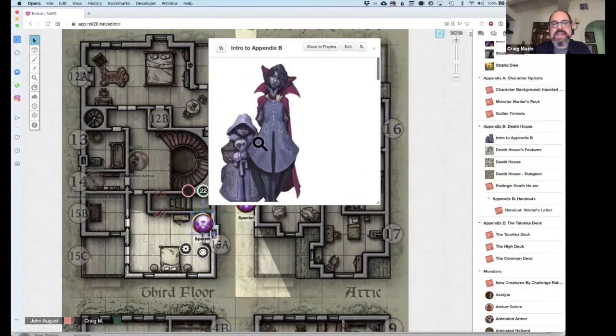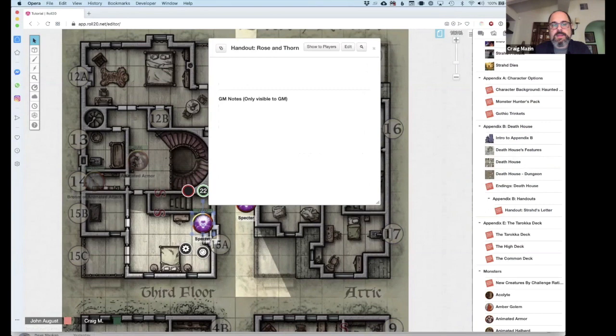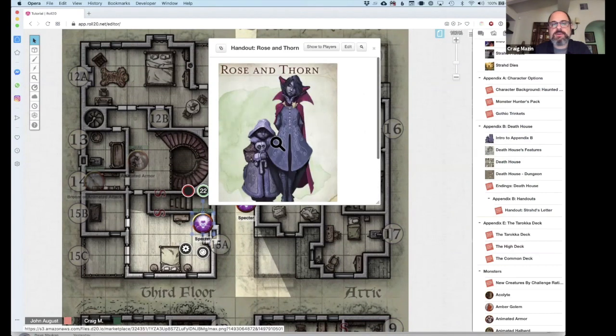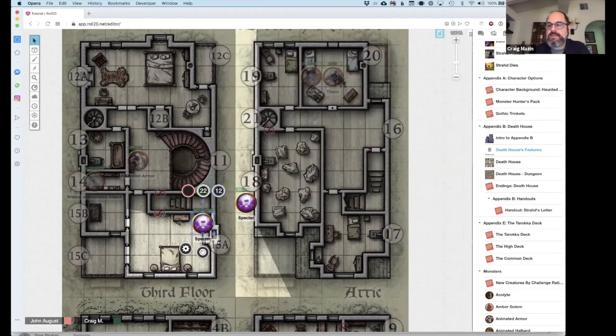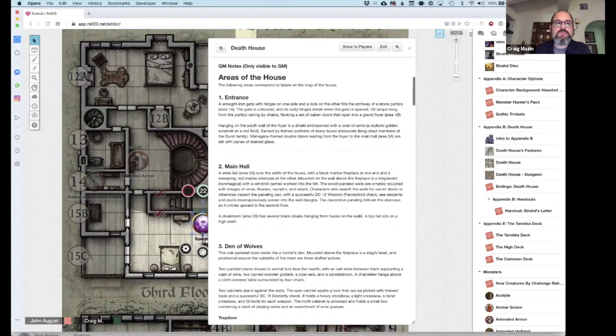There's a Show to Players option — you probably don't want to show all of this to players. However, occasionally you'll see a handout. If you click on a handout, it will just show an image. No one can see this image until you hit Show to Players — it will give a warning and then pop up on their screen. Within the journal entries is also the room-by-room description — this is going to be your Bible while DMing and you can move this window anywhere.